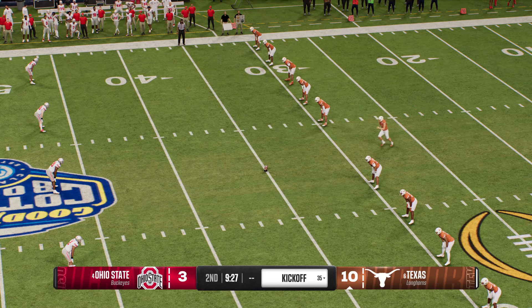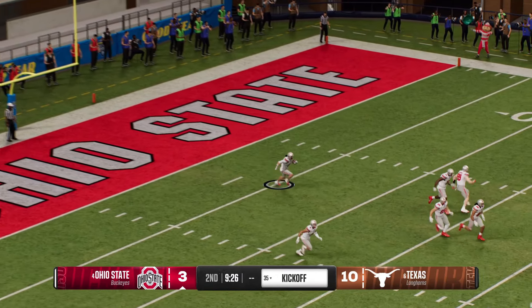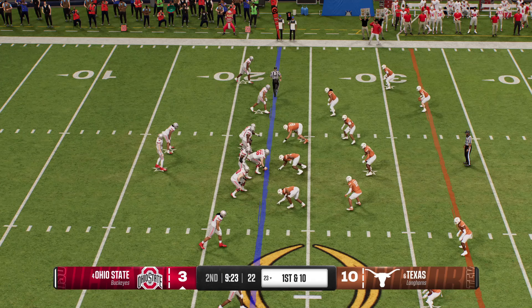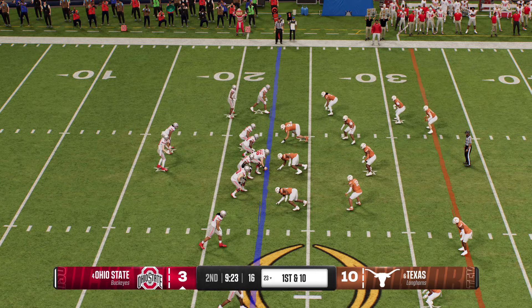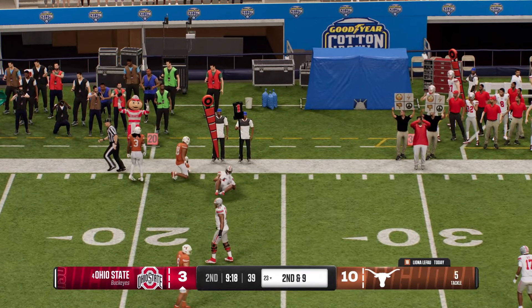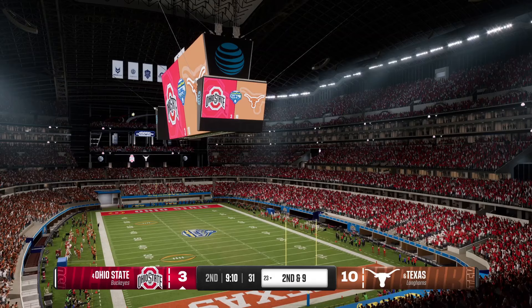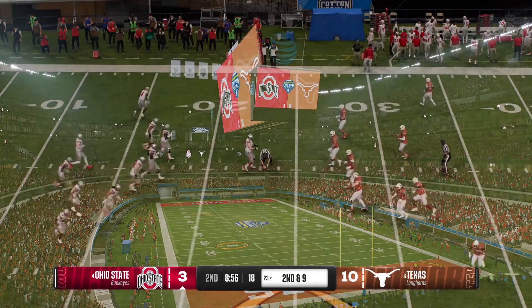The kickoff team is on the field. He's going to return it from near the goal line — they stop him at the 23, solid coverage. Here comes the Ohio State offense back on the field. Last possession they had to settle for a chip-shot field goal — can they find the end zone this time? First down pass attempt — caught in the backfield, it's Judkins. Not much of a gain on that completion. They get some positive yards, but wanted a little bit more on that play.